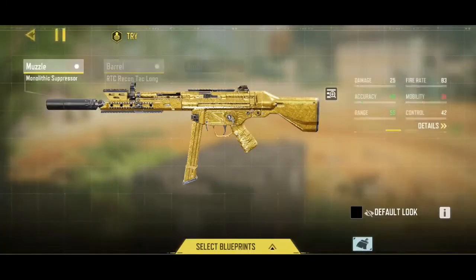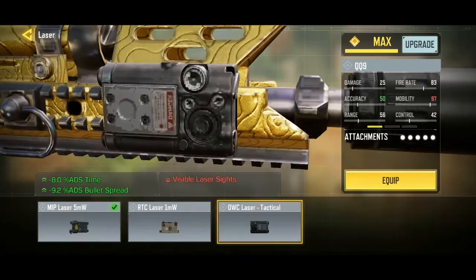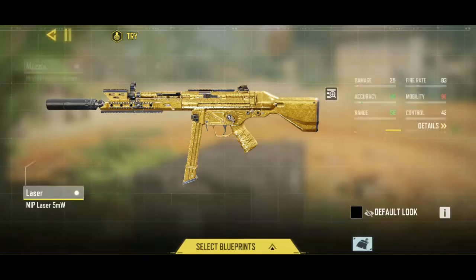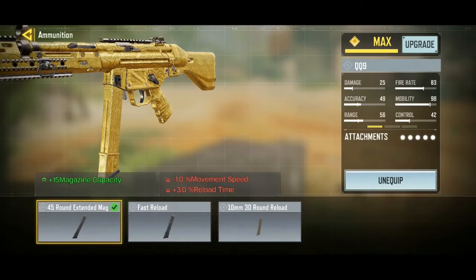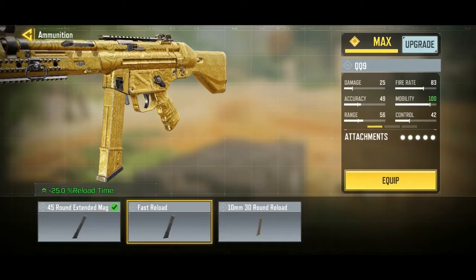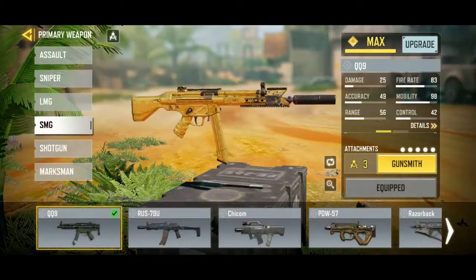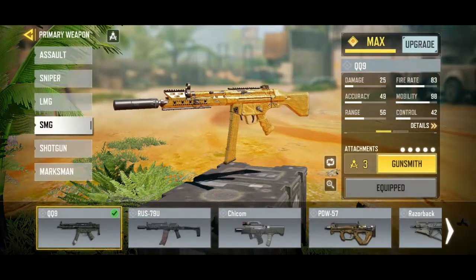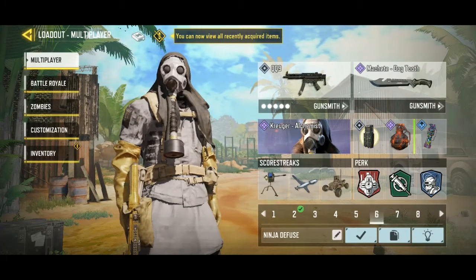I sometimes hit five kills with this weapon. If you prefer ADS, use auto series tactical, but in my opinion MIP laser 5MW is good. Use the 45 round extended mag — if you want fast reload you can also add that, but 45 round extended mag is better. These are the best QQ9 attachments I've ever had.